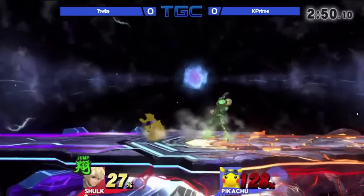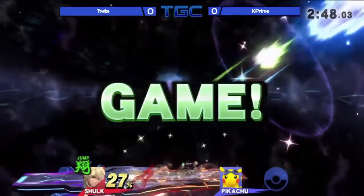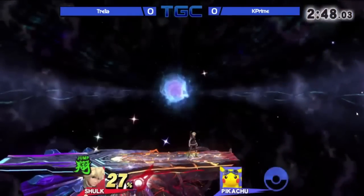Shulk is a great pick up for new players looking for a technical character because he can beat friends locally and give you some confidence, but he can also help you grow as a player as you start to slowly learn his skills and beat better and better players.